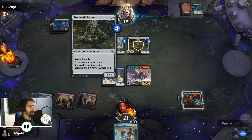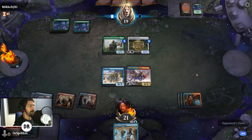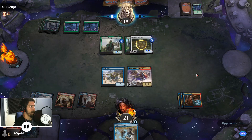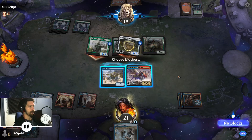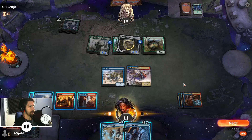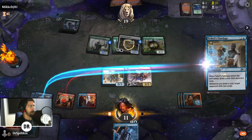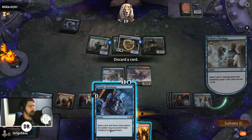Our opponent is just slapping down rares against our budget deck. They really should create a budget section for Magic Arena — like you can have maybe one mythic, three rares, and the rest only commons and uncommons. But budget, not Artisan where you can't use any mythics or rares, because then people can never test them. Hydra's Growth on the Stonkcoil Serpent — that's not ideal. We'll cast this to draw and discard one, keeping two mana left over. We can still win by getting to the mill.